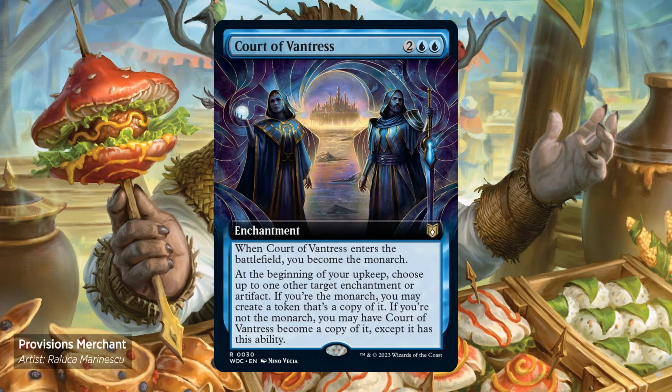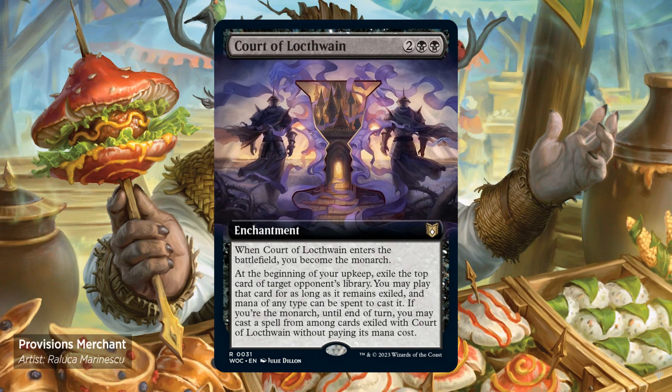Court of Vantress — 2 and 2 blue enchantment. Enters the battlefield, you become the monarch. At the beginning of your upkeep, choose up to one other target enchantment or artifact. If you're the monarch, you may create a token that's a copy of it. If you're not the monarch, you may have Court of Vantress become a copy of it, except it has this ability. Court of Locthwain — for 2 and 2 black. Enters the battlefield, you become the monarch. At the beginning of your upkeep, exile the top card of target opponent's library. You may play that card as long as it remains exiled, and mana of any type can be spent to cast it. If you're the monarch, until end of turn, you may cast a spell from among cards exiled with it without paying its mana cost.